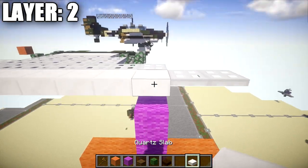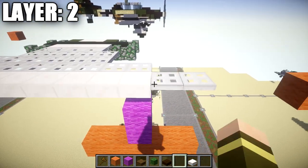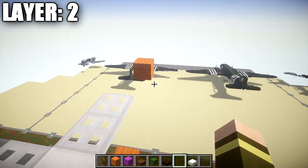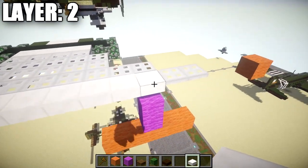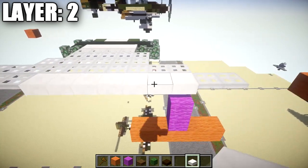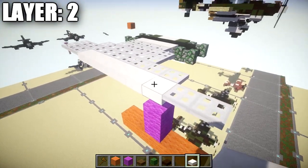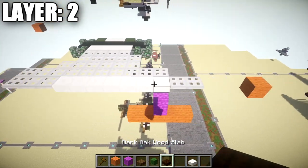We're going to start off by placing down a quartz top slab — that's two and a half blocks from the ground. Come off the top slab toward the front and place down two iron trapdoors going toward the front of the aircraft. After that, place down one, two, three, four, five, and six more quartz top slabs going toward the rear of the aircraft, for a total row of seven. We then want to place down three iron trapdoors.